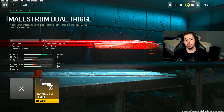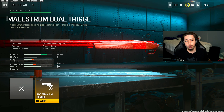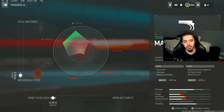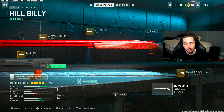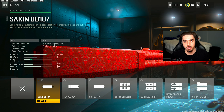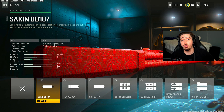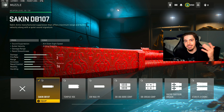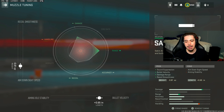First, we have the Maelstrom Dual Trigger — this is literally what makes the Lockwood 300 so broken. You get to fire both shots at the exact same time; you can see the damage increase, it's unbelievable. I tuned it for aim-on-sight speed and spread-to-fire speed. I have the Saken DB 107 muzzle for bullet velocity and damage range, which extends the one-shot-kill potential to longer ranges — exactly what you want. I tuned that for aim-on-sight speed and bullet velocity.